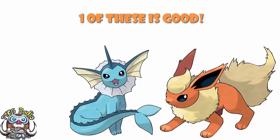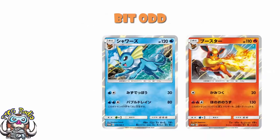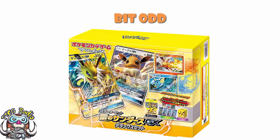We are getting a promo Flareon and a promo Vaporeon. That, in and of itself, not too weird. What's weird is that they're coming in a Jolteon box. That's right — buy a Jolteon box, you get a promo Flareon, you get a promo Vaporeon, you get Jolteon GX I suppose, but you don't get a promo Jolteon.